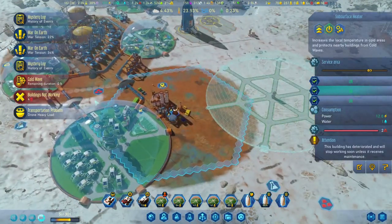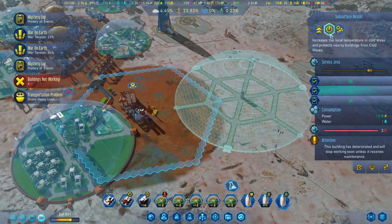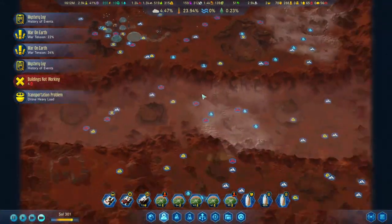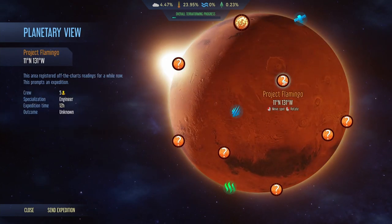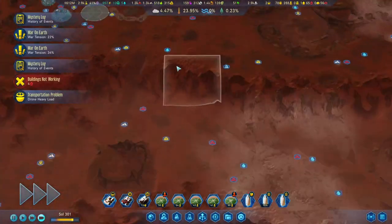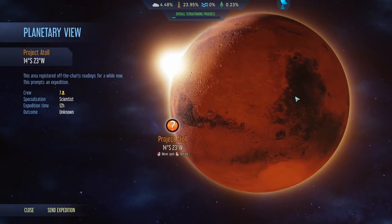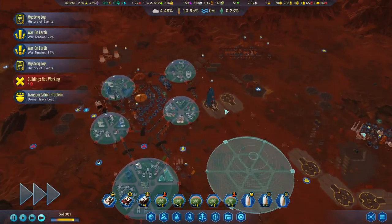As soon as it's done - one more hour - we can turn all of them off. The meteor mission is flying to a special project, 17 hours still to go. Let's see the dome - nearly done. Fantastic.